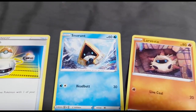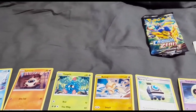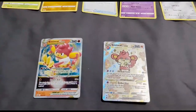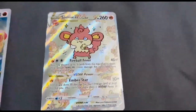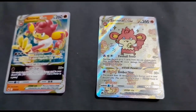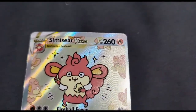Larvesta, Snorunt. We got a Switch. Now you might be thinking, oh, I thought there were some special cards — why are they not here? Because they are here. We got the V-star. I mean, look at that card. That is amazing. I love it.